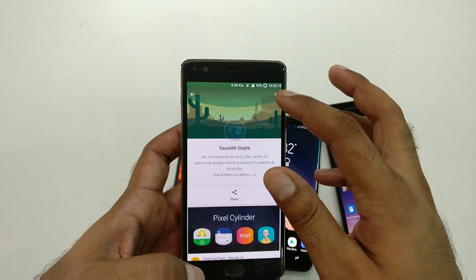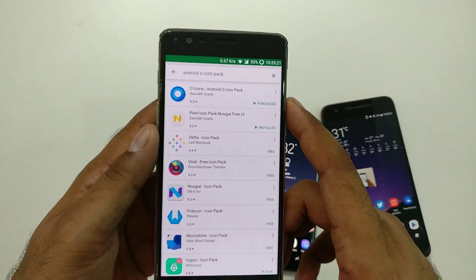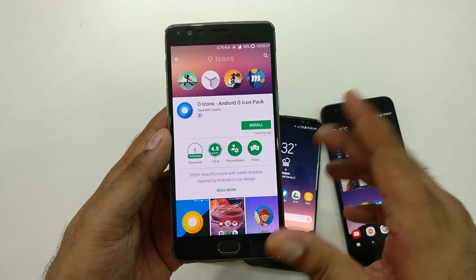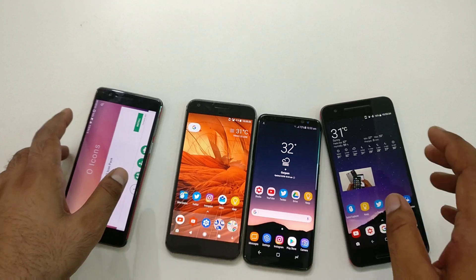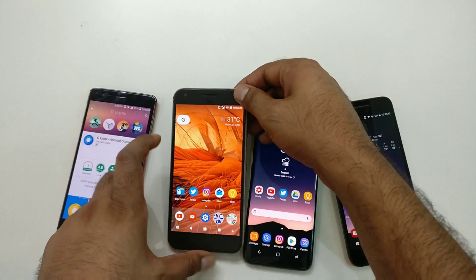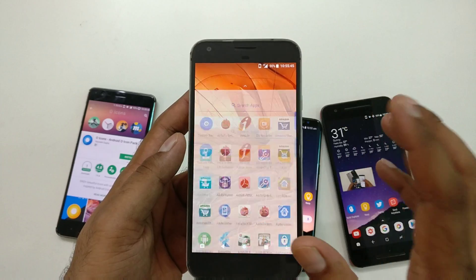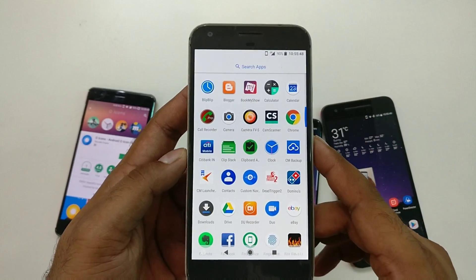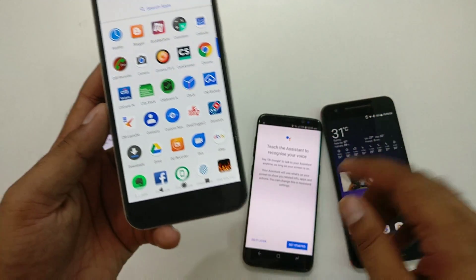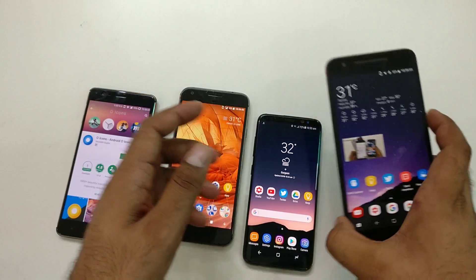Let's get started. Searching 'Android O icon pack' in the Play Store, the only icon pack available right now is simply called 'Android Icon Pack.' It's a paid app costing around $1.50. You might wonder what's special about it — technically, there isn't much new. All the pixel Android Nougat launcher icon packs are almost similar, except for small details like a slightly different clock icon that came with Android O W3.